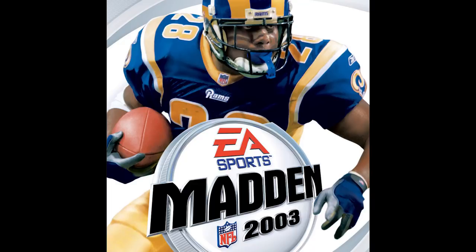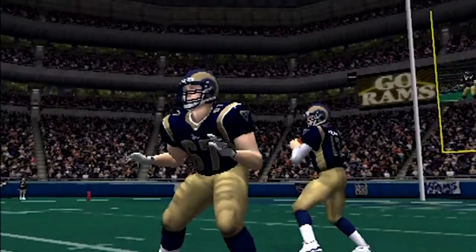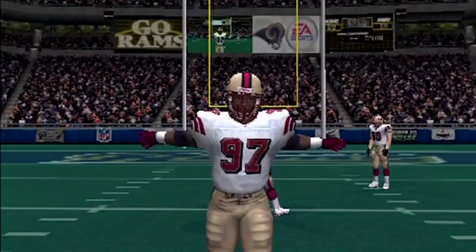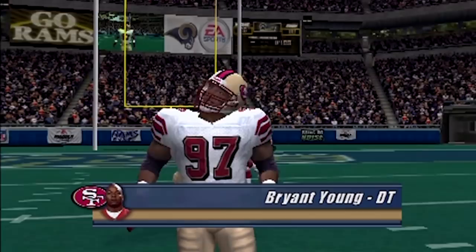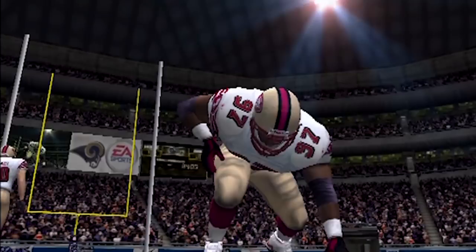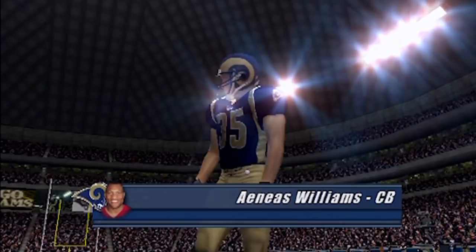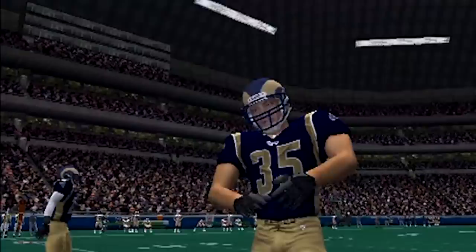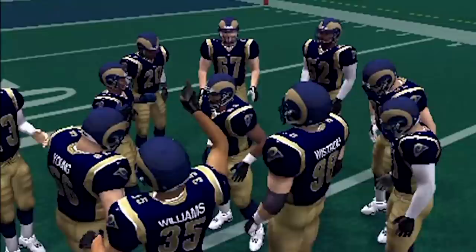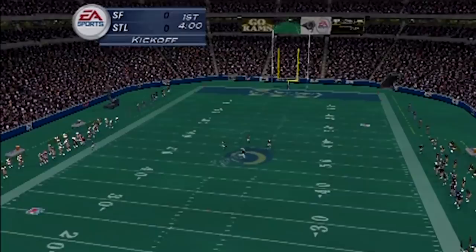Madden 2003. The slogan is 'The best gets better.' Features include: take your game online — access a community to meet, chat, download rosters, and play against Madden gamers across the country. Football's best commentary — Al Michaels and Melissa Stark join John Madden. New minicamp mode — tour NFL cities in the Madden Cruiser and compete in minigames for Madden cards. New create-a-playbook — build your team's playbook from scratch with custom formations and receiver routes. Deepest franchise mode ever with 30 years of career stats. Plus EA Sports Tracks featuring Andrew WK, Nappy Roots, POD, Good Charlotte, and Bon Jovi.